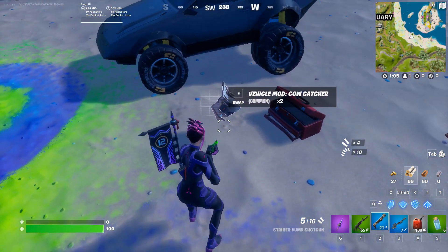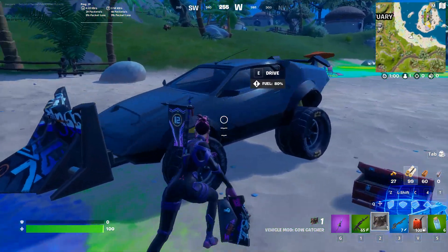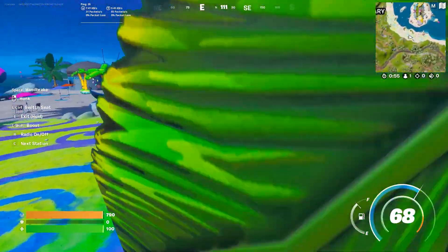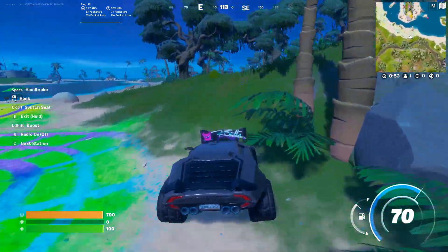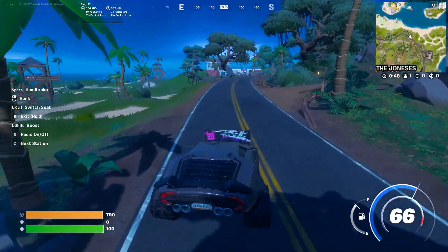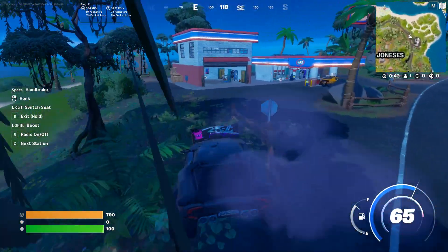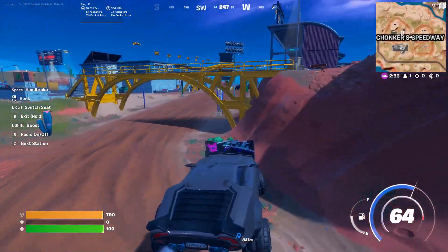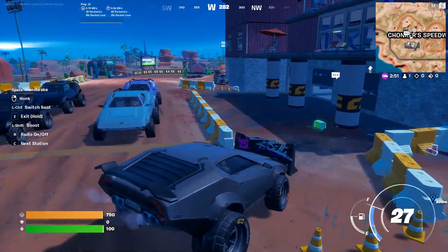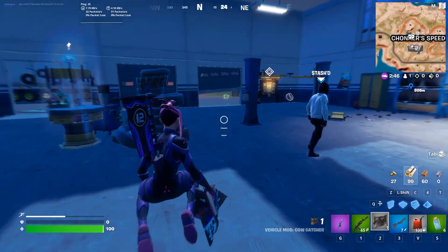Pick it up, mod the vehicle — bam, here it is. Now we need to destroy structures. One thing to mention: you can also do it at Chonkers Speedway. The second good location is this gas station, and maybe you'll find a Whiplash here, even on the beach. But if you're at Chonkers Speedway, the vehicles already have off-road wheels, so you'll need to remove them first and then place another.